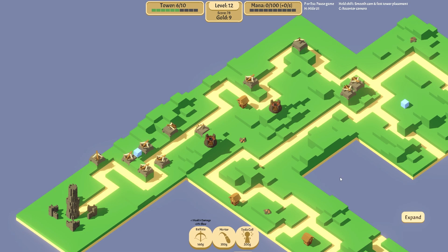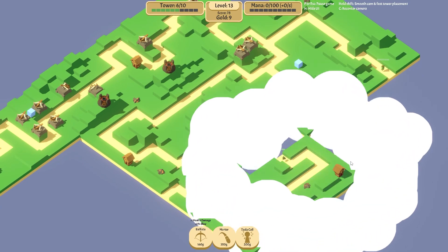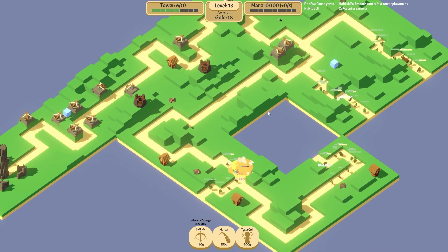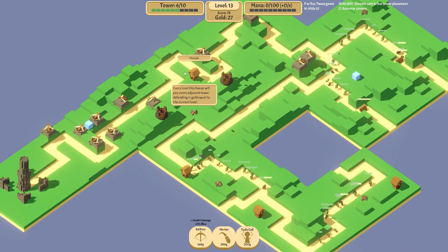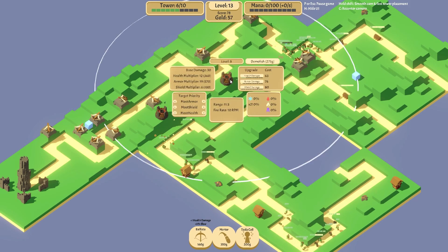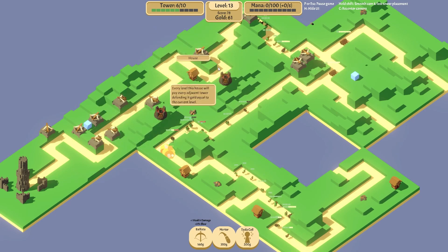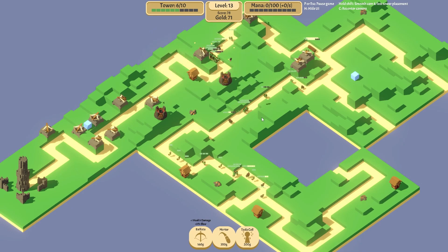I'm back, sorry about that. We just added this mortar and upgraded it a little bit. You just don't get enough gold, which is why I think we need to play more around these houses. We'll get gold equal to their current level — eight gold for that one. Is it the range that the turret needs — does the house need to be in range of the turret for it to count?